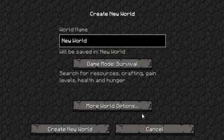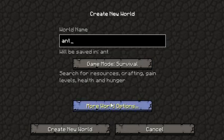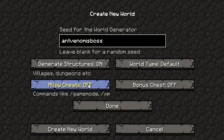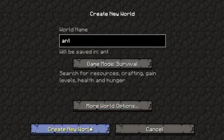Hello, this is SeedReview. I will submit to AntVenom. The name for this world would be Ant. More world options — the seed is AntVenomIsBoss. Allow cheats on, bonus chest off. Done. Create new world.